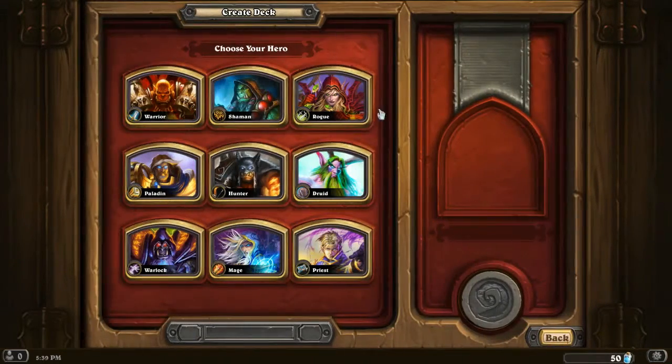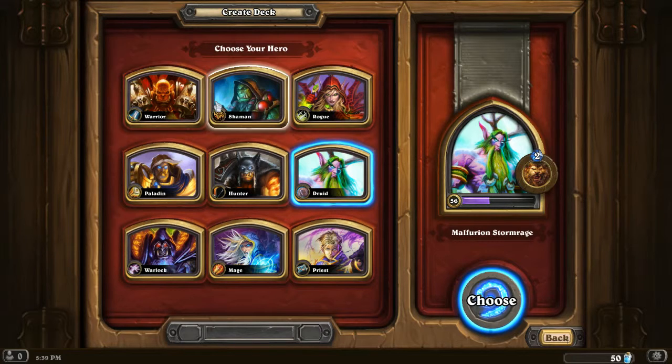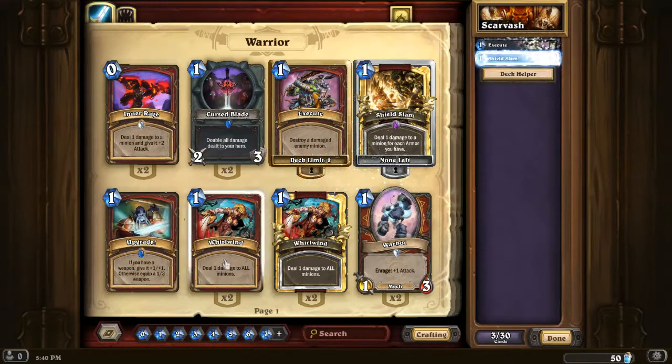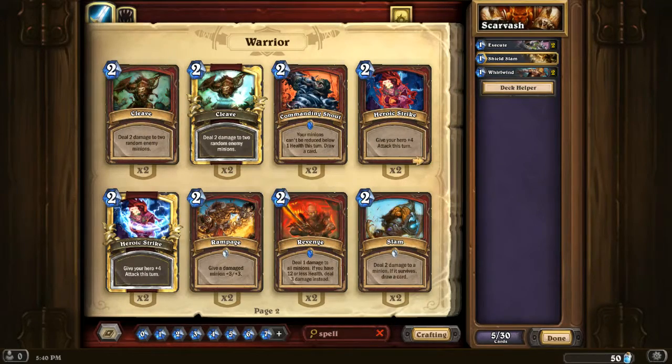Now time to craft the deck. I'm going to start with shaman, although druid might be useful for ramp, or warrior - because the passive doesn't affect weapons. Let's try warrior, because I just like warrior for this mode. With warrior we can have odd spells and even minions. Zero cost spells work too. Whirlwind is probably good, Shield Block probably good, Brawl is excellent, Crush is excellent.